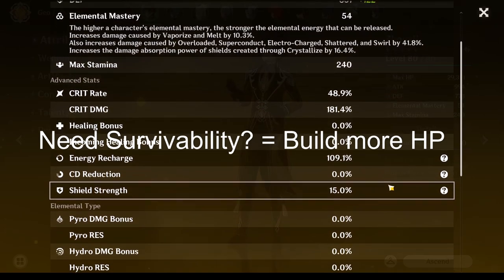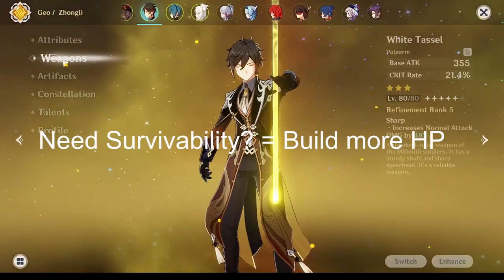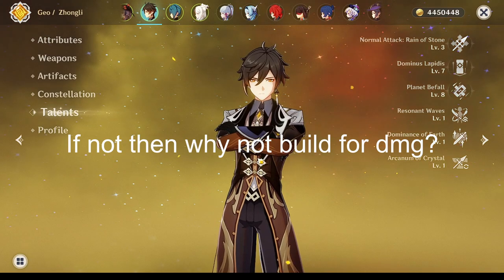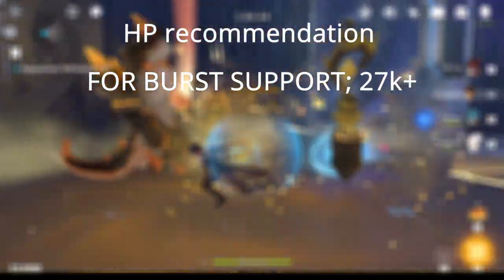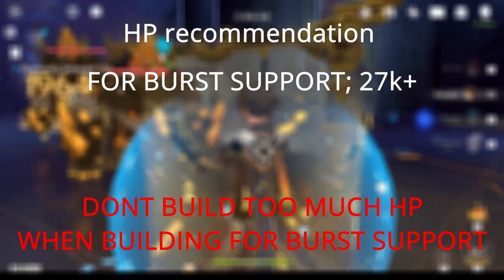If you're dying a lot and survivability is your problem, you can probably build him as a shield bot. If that's not your problem, then why not opt for more damage? In summary, a good amount of HP if you're building him as a burst support is 27,000 and above. Don't build him with too much HP because that'll cause you to lose out on damage. Just use an HP sands and you should be good.